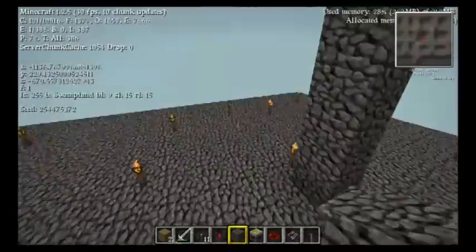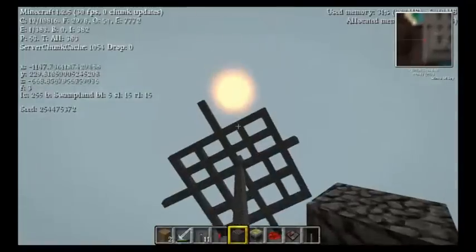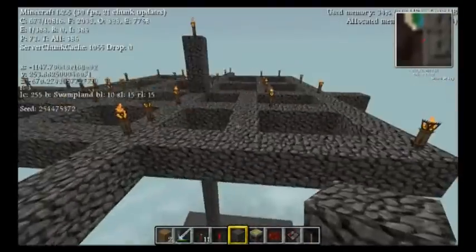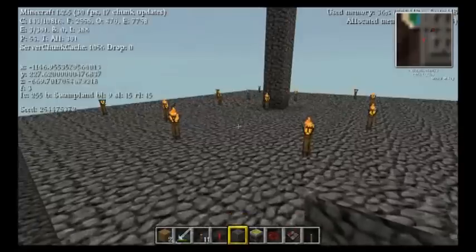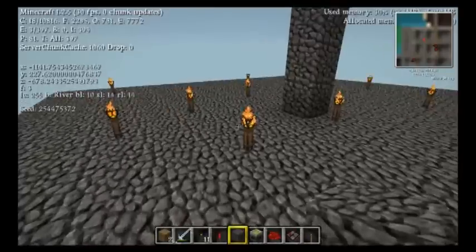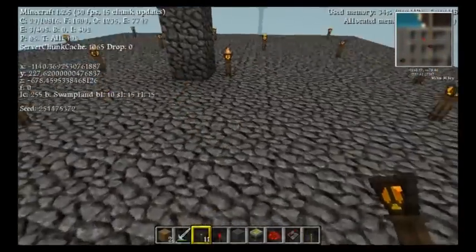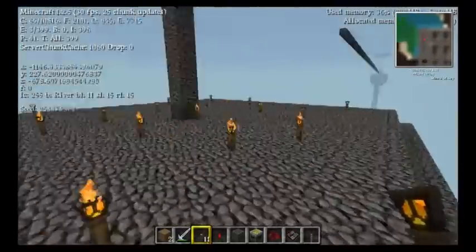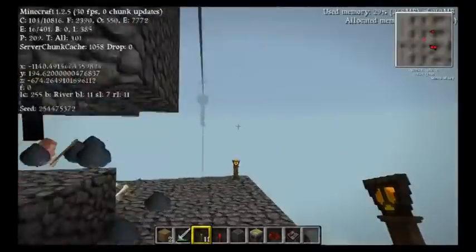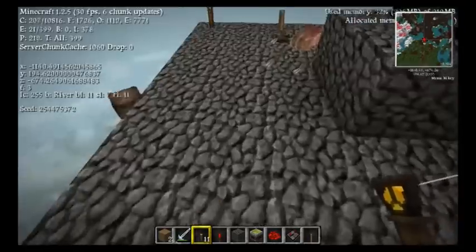I'm going to close this off so it's dark inside again. I lit up the roof and you do need that because this ceiling is required for mobs to spawn. I also lit up the ceiling just in case a future update allows mobs to spawn up there. Without the ceiling, mobs do not spawn on or inside this trap. These torches on top prevent mobs from spawning on the roof — I just don't want them falling on my head. You want all the spawns going right into your trap, not anywhere else in the world.